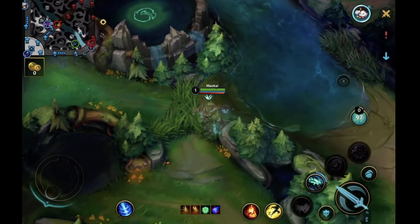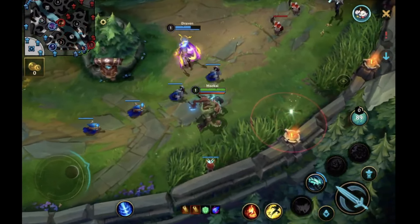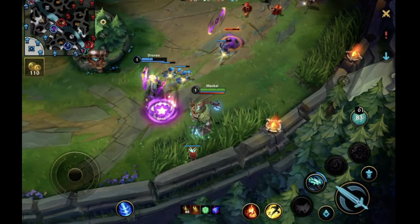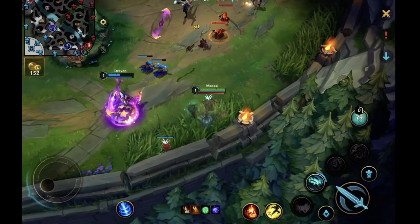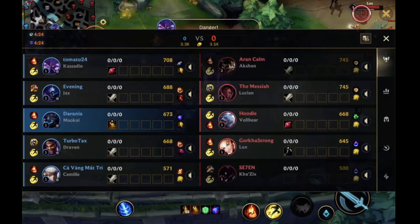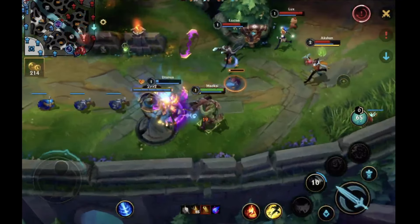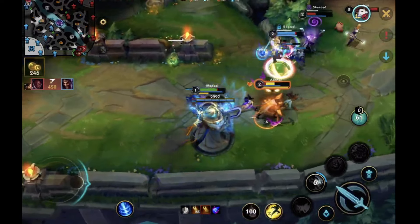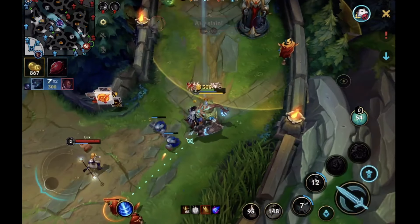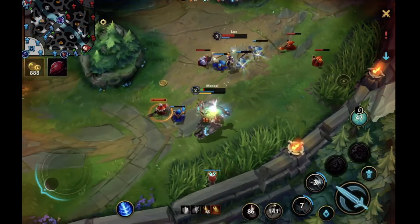That almost put him in a dangerous spot — he takes a lot of damage. Also, I don't play Maokai specifically, but you're starting your second ability. I think the Sapling is typically what people like starting on support Maokai. However, when I've played with an aggressive laner like Draven or Lucian, they get upset because they want to go all-in level two and I only have a Sapling. So generally with a Draven-type laner I start my CC abilities.